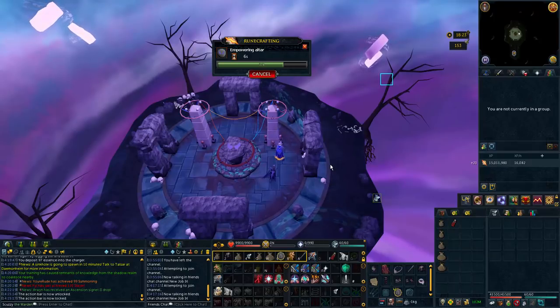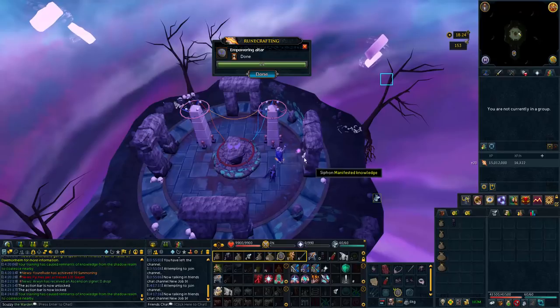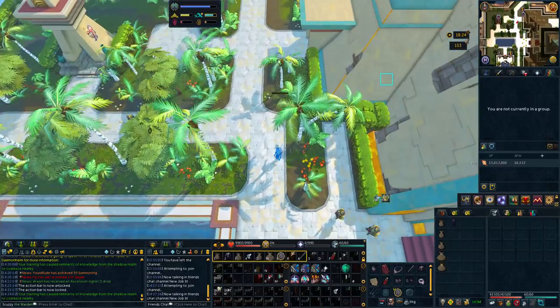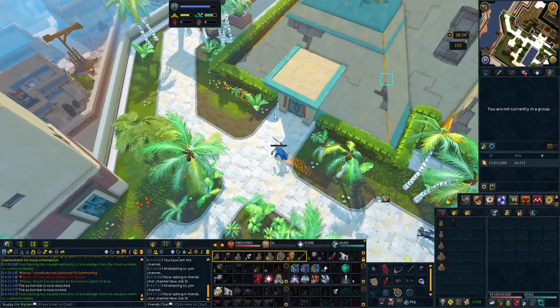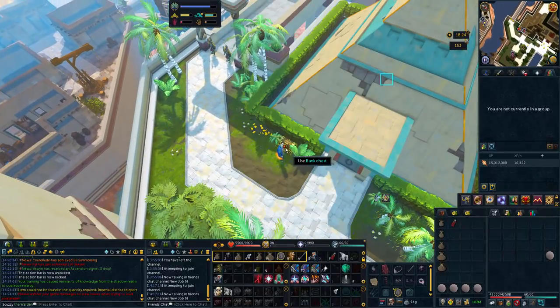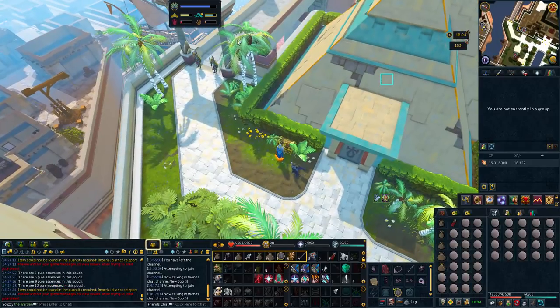For every four Pure Essence you put in, you get one charge. And for every one charge you have in there, you get one Soul Rune. I kind of like how they did the balancing — you don't get as many runes, but you do get a lot of experience. If you do it this way and you're really good, doing it the best that you can, without bonus experience you can probably see around 475,000 experience per hour. That's pretty much the maximum you're going to find. You tell me if that's OP or not.